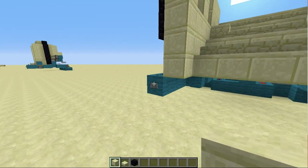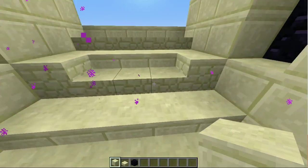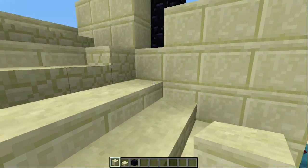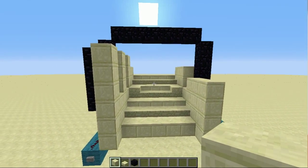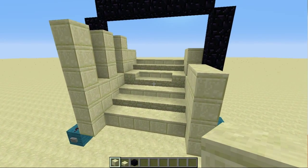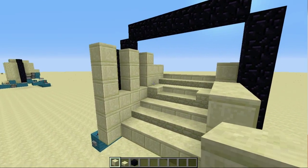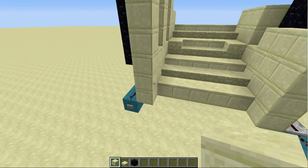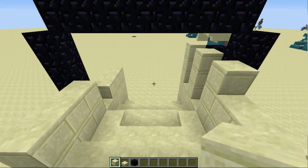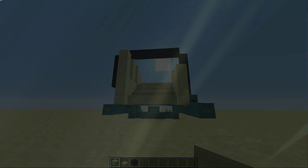Basically, that's it for the tutorial. As you can see, it works perfectly well with all the blocks placed around, and the staircase is perfectly functional when the portal is off. I hope you find it useful, I hope you enjoyed this tutorial, and I hope to see some comments from you about this design — maybe some feedback. If you liked it, you could leave a like and subscribe, because there will be more tutorials coming along. Thanks for watching and I will see you next time.